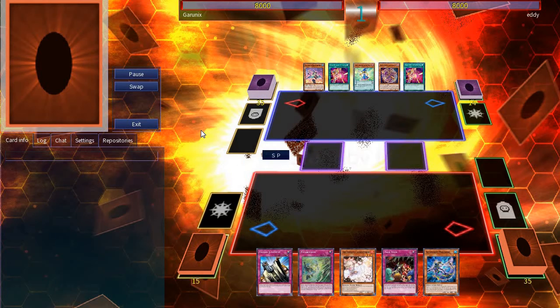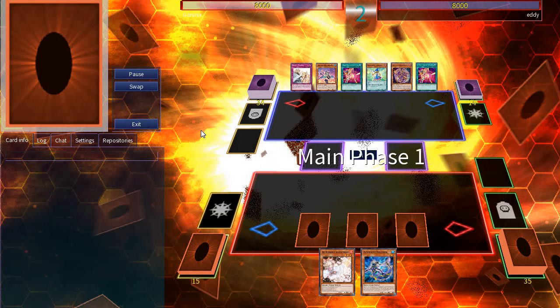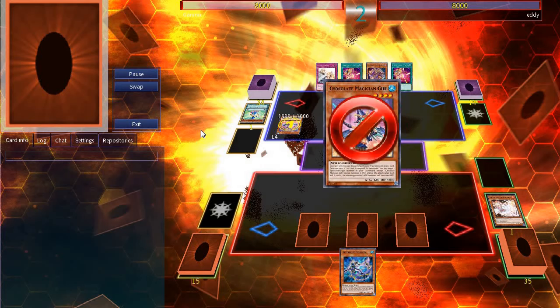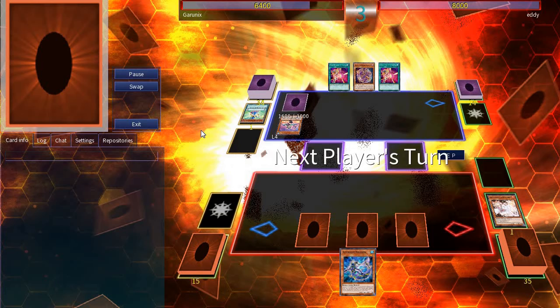In the second duel, I am going first. I set three cards and pass my turn. Eddie starts and summons Chocolate Magician Girl, activates the effect, and gets Ash Blossomed. He goes to battle and attacks with Chocolate, then sets a card and ends his turn.